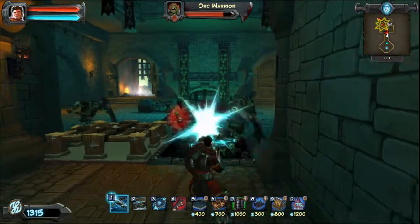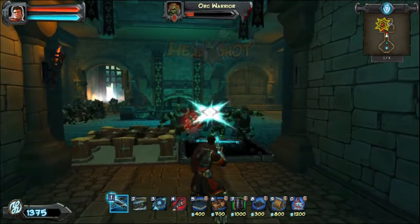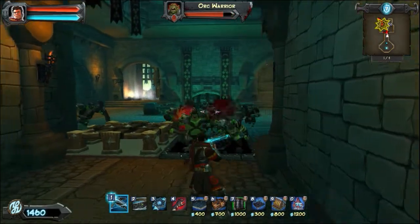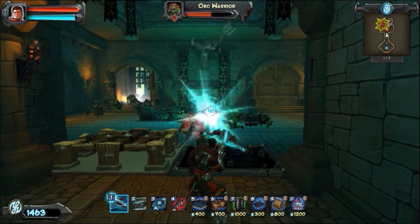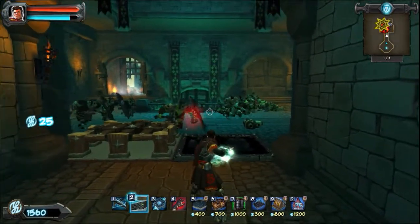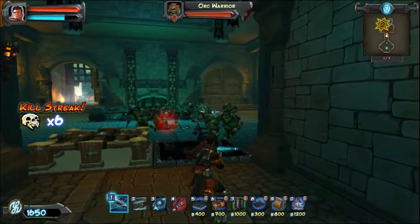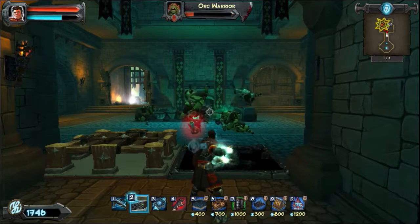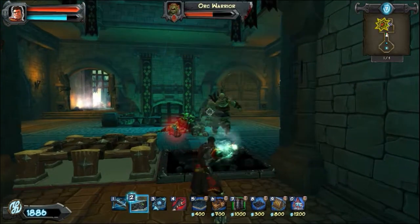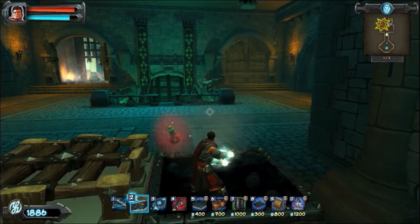I threw down a barrier, which is just a way to funnel your Orc opponents into the route you want them to take. Then I put a Tar Trap down, which just slows them down. The first weapon is your standard magical crossbow with countless bolts — you never run out. The second is a belt that lets me throw wind at enemies, so you'll see Orcs flying away. It's good to get a group out of your face quickly. The third shoots frost bolts that freeze enemies briefly, and the fourth regenerates your health by draining life from your enemy.